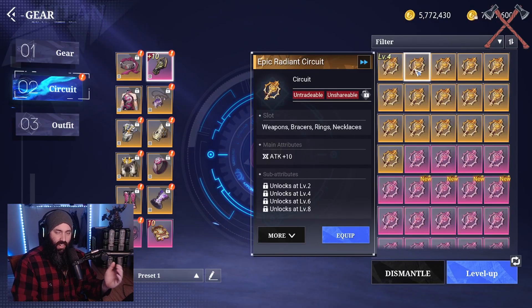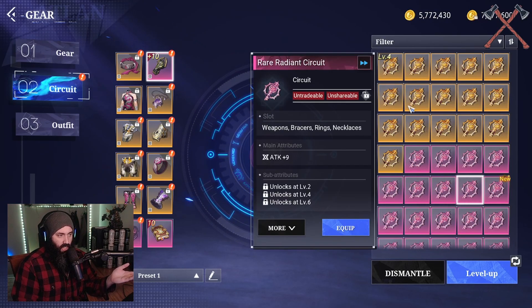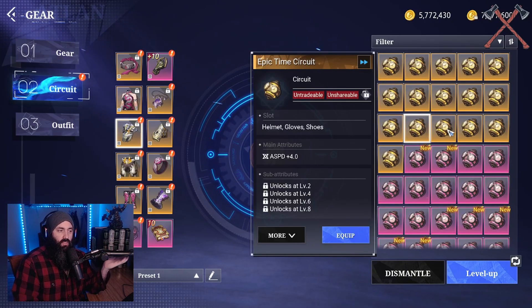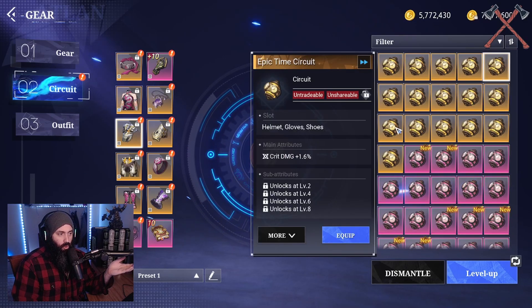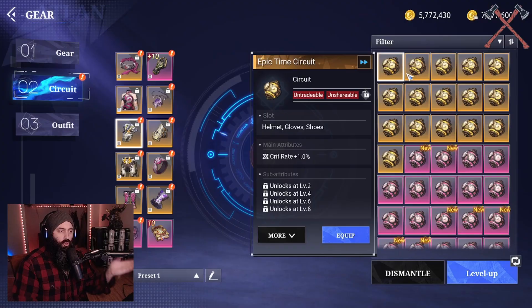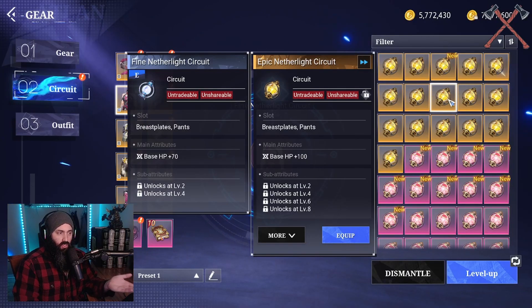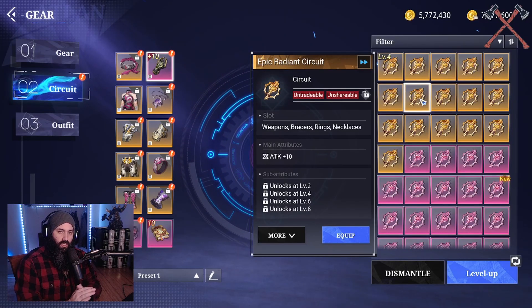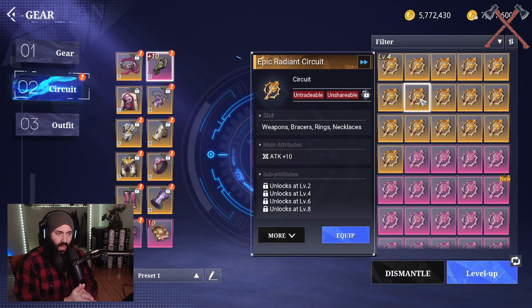What type of stats can circuits offer you? These ones for the weapon all have a main attribute of attack. However for some pieces these main attribute stats can vary. Some are attack speed, some are crit rate, and others are crit damage and cooldown reduction. So there are all sorts of different main attributes for some pieces, however others are just always the same thing - base HP, base HP, base HP, and so on. Some you have to look at more carefully for min-maxing what main attribute you're going with, others are just clear cut.